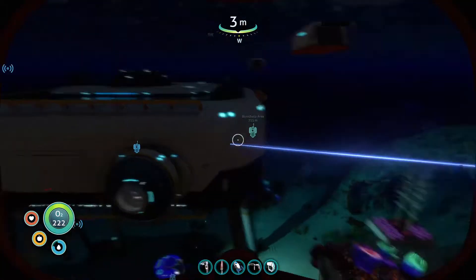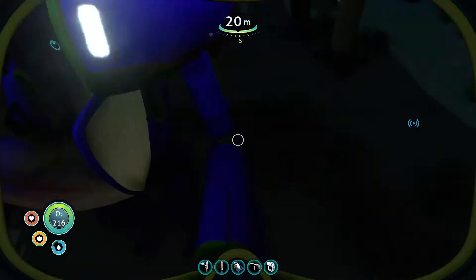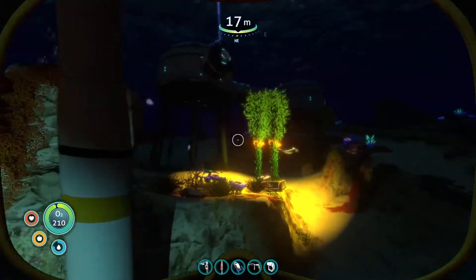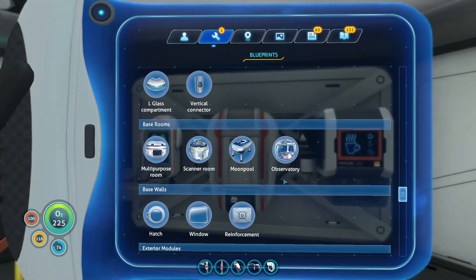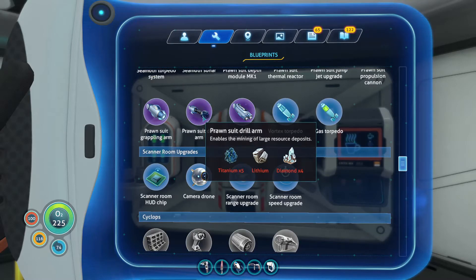What was the next thing we had in mind to do? I was thinking we probably should get a drill arm on this thing. We have upgrades. We need the drill arm so we can actually be useful, which we do not have yet. I think we have the blueprint for it. Yeah, we do. Five titanium, one lithium, four diamond.